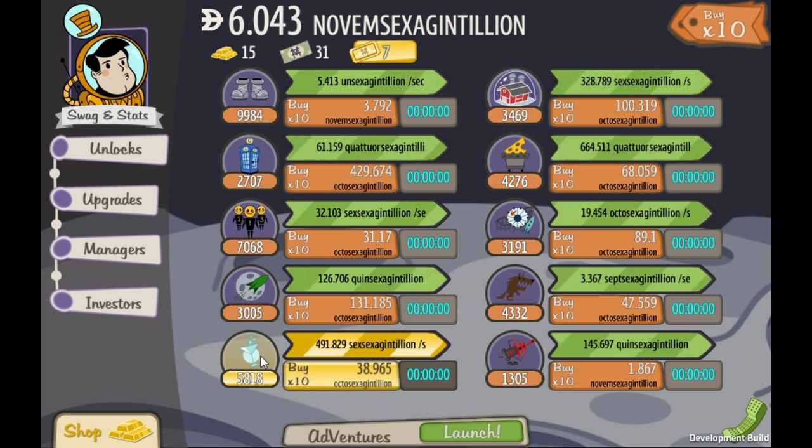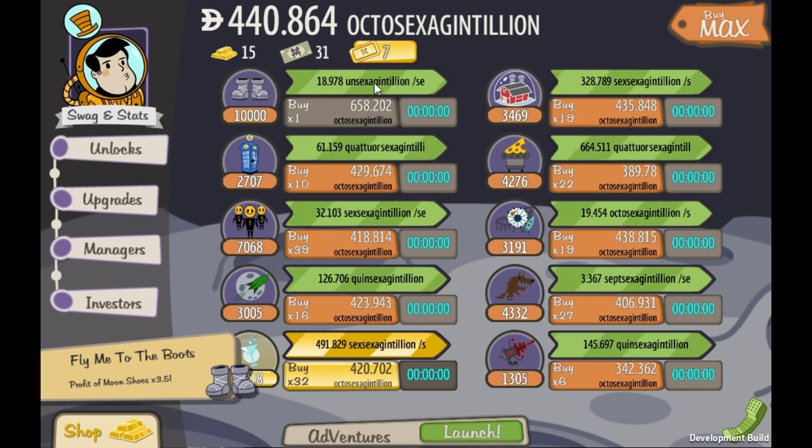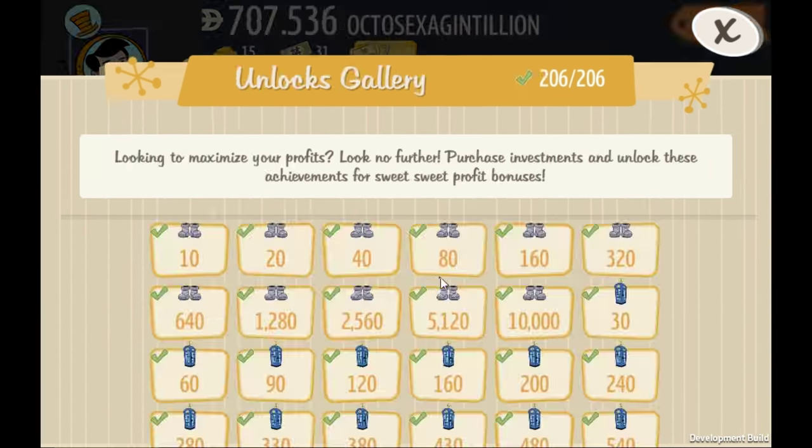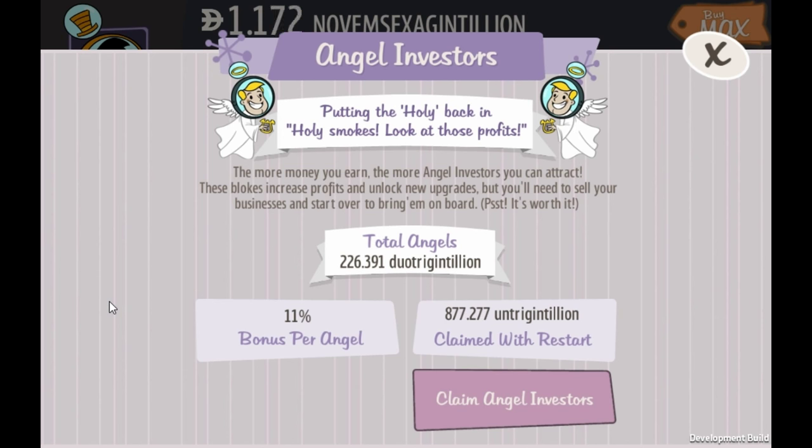If you want to boost something, oxygen is good early on because it's making so much money, but for the long run you're going to want to boost your amusement park and your werewolves too, because werewolves make so much money throughout the game. We can buy 10 more now, and there we go — that's the end of the Moon, done super quick. With 226 duo trigentillion angels you can finish the game in five minutes. You could probably reach the end game with one duo trigentillion or even less.